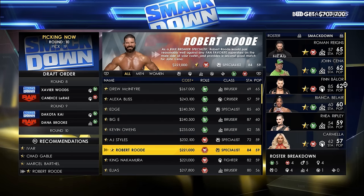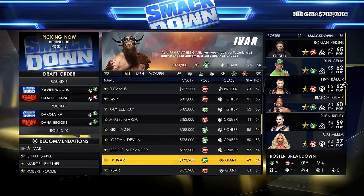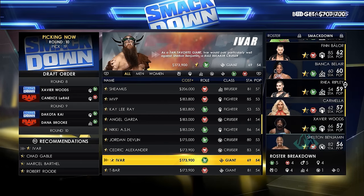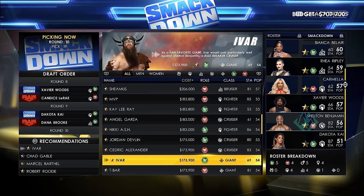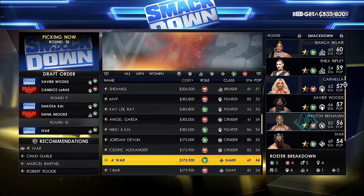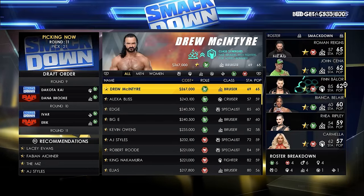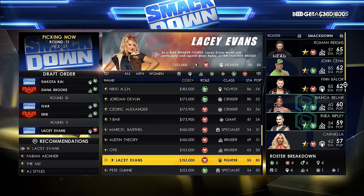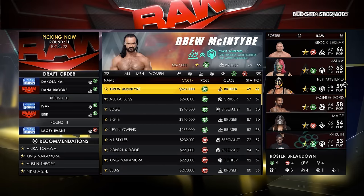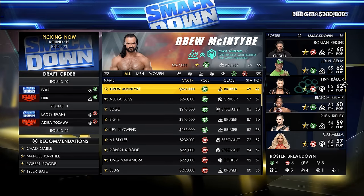Something else worth noting before finishing the draft is the stamina and popularity columns. While these may seem low for certain superstars, they're actually adjustable before you jump into the draft. During the draft pool options, when you select all superstars available to draft, there's an option to increase or decrease any superstar's popularity, stamina, and you can also change their role from heel to face as well as their class.